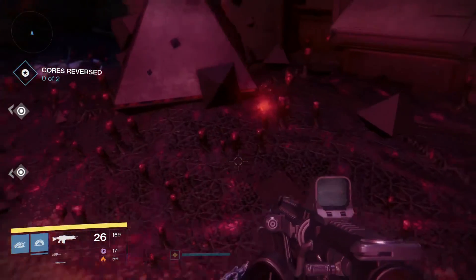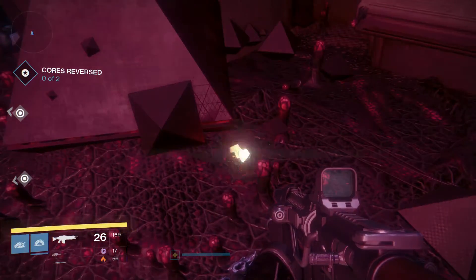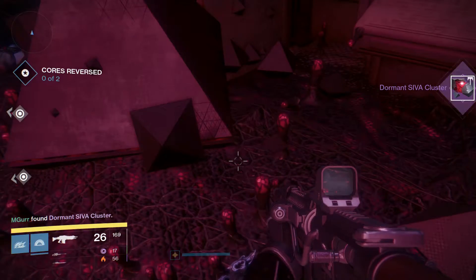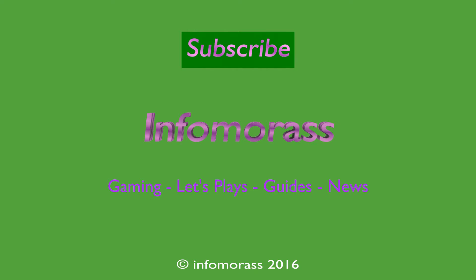There are normally enemies here but I've already killed them. The fragment is on the right-hand side of the room from where you come in — nice and easy to find on the ground. Hope you found the video helpful, bye for now.